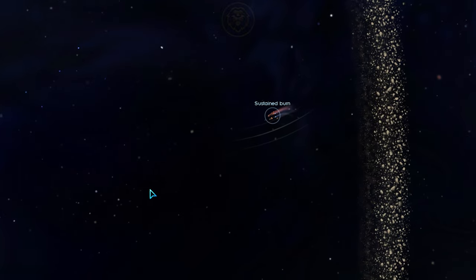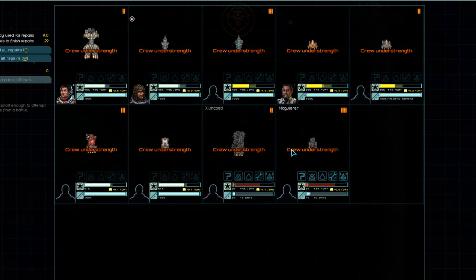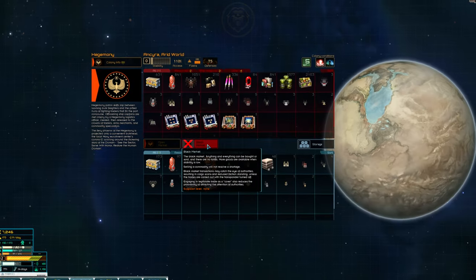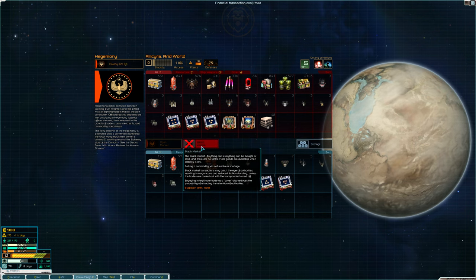To solve this issue, we could temporarily mothball some of our ships, which is what we'd do if we were in deep space. But since we're in system, we'll head back to Ankira and hire some additional crew. We're opening up new job positions like crazy. While we're back, we can sell any extra scrap or loot for extra cash.